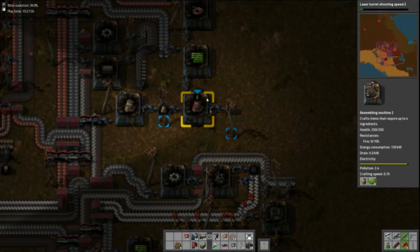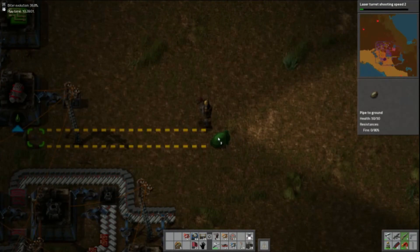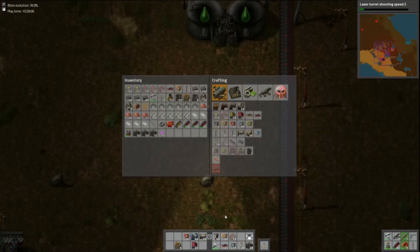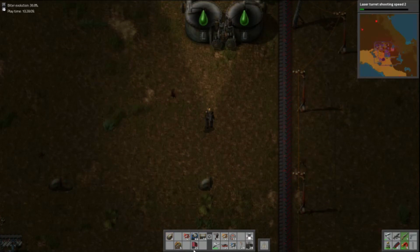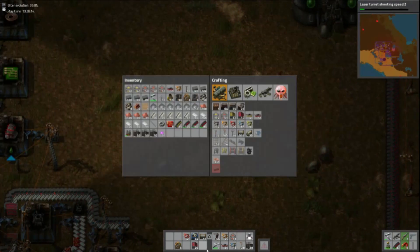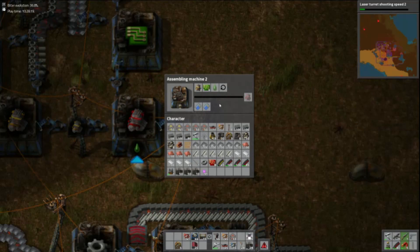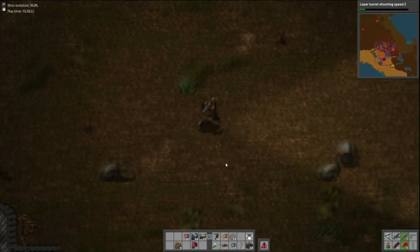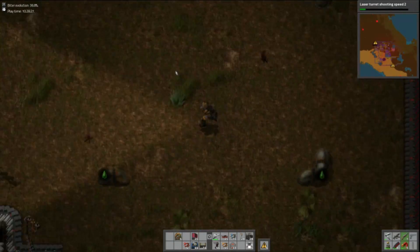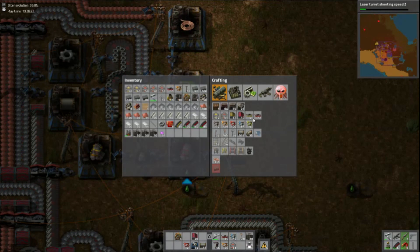Actually I need to connect to the lubricant — let me rotate that to get the intake for the lubricant to be down there. I've actually run out of pipes — I forgot to get any. I'm surprised I lasted this long without getting any to be perfectly honest. Connect that — there we go, this thing now has lubricant. I forgot the corner — yes of course. There we go: that has lubricant, that has circuits, that is now making electric engines.